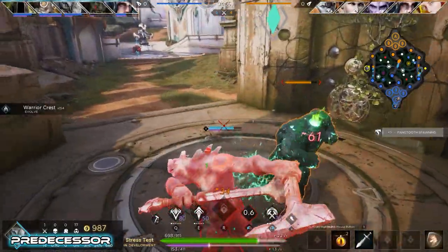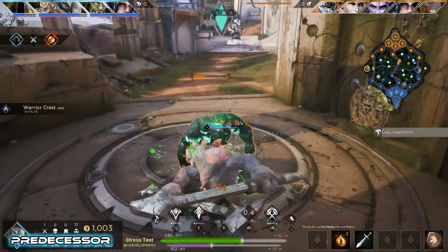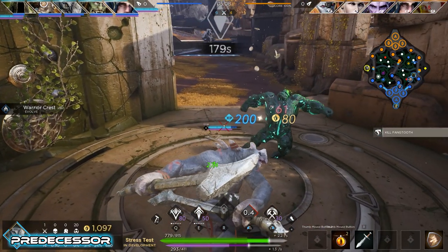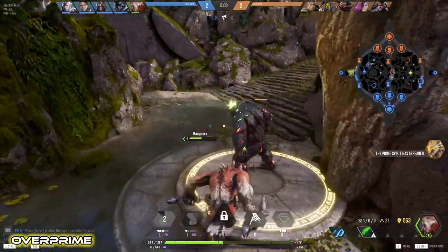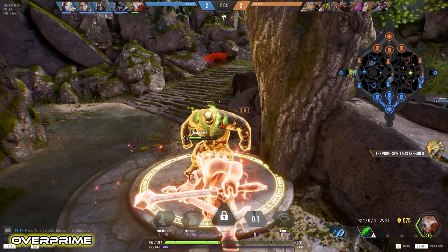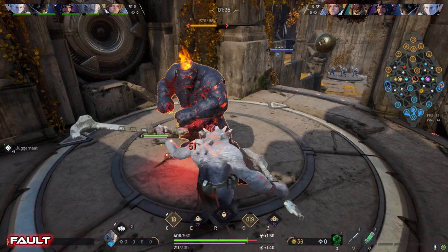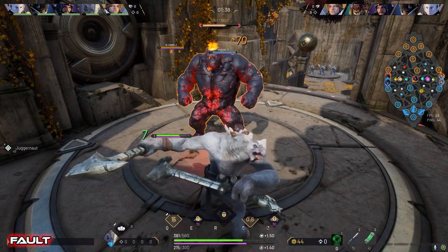All three games did a great job with the basic attack animations. In Predecessor, you get the cock back into the second sweep when chaining attacks together. The real impressive thing here is the sound effects — there is a very discernible whoosh before the thwomp, and you also have a bit of visual splash on the point of impact. Overprime's sound effects are worse, in my opinion, with an odd metallic sound. However, they have better visual splash with sparks flying in the direction of the sweep, and they included some slight hitstop to make the overall attack feel more hardy and satisfying. Fault recently adjusted Grux's basic attacks to make them flow together more smoothly. You get a bit of visual splash on point of impact, and while the basics have a nice chunky hit sound, it's lacking that whoosh at the initial swing.